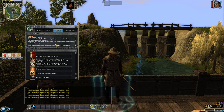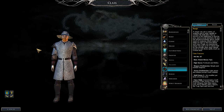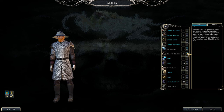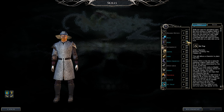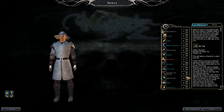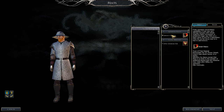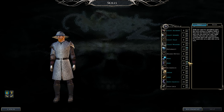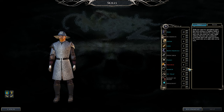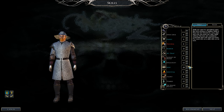Now we're officially in the epic levels — ten Ranger levels to go. Select Diplomacy, Tumble, and Spellcraft. Put points into Hide and Move Silently, and work on Search and Spot. Next feat: Great Cleave — when you kill a foe, if the next attack also kills a foe, it keeps on going until you miss or all nearby foes are dead. It requires close range, but it's a great feat. Note: in Neverwinter Nights 2, you cannot store skill points.